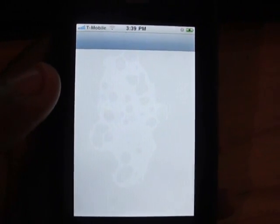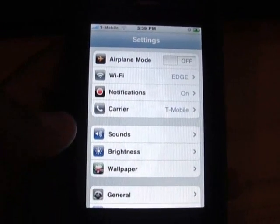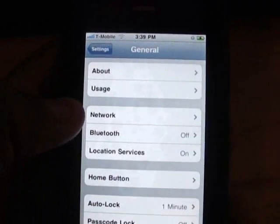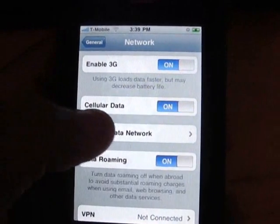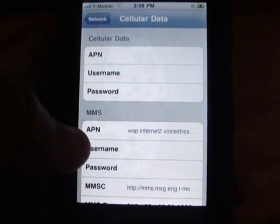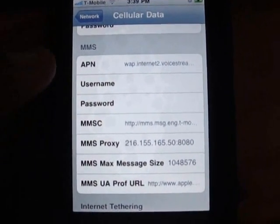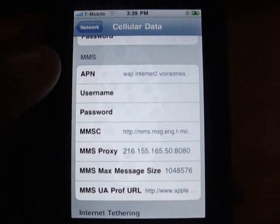Once you go in there, you want to go into Settings. This is a 3G running 4.0.2, so that's why you see the lag. Once you go in there, you want to go to General and go to Network, then Cellular Data Network. For all these things on the MMS — which is the Multimedia Messaging — you can see I have all these things in here, which I will have in the description bar, and you will have to put these in verbatim, word for word, letter for letter, period for period, number for number.